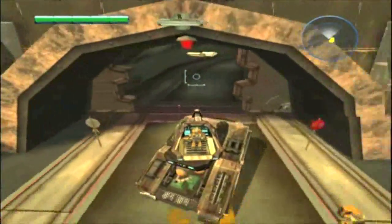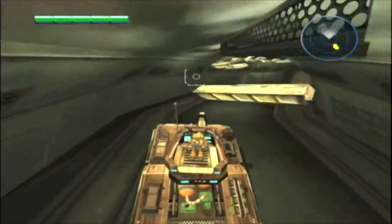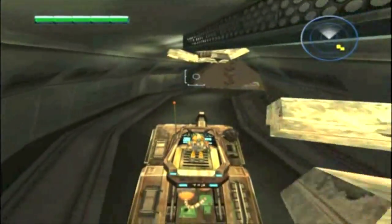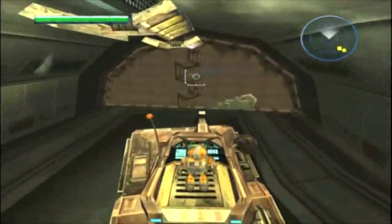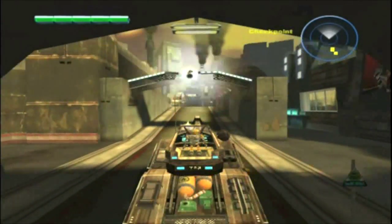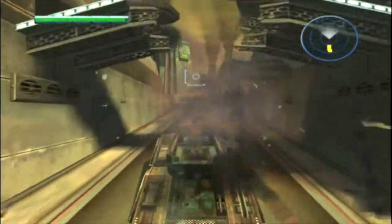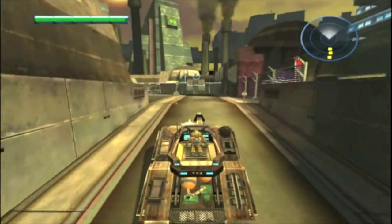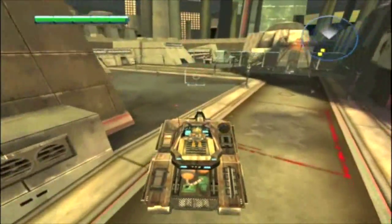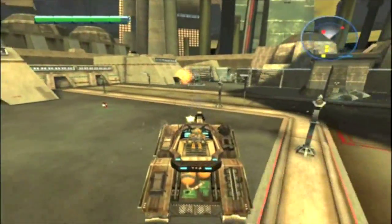Don't run these guys over if you can — try to avoid it if possible. Come out through here with the tank; there's nothing to the right, maybe a secret chip, but just keep going straight forward. Bust that turret, there'll be a tank over here. This is another one of those areas where you'll just fight until everything is dead, because you won't be able to progress.